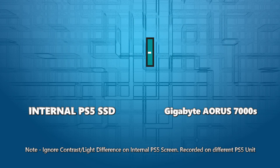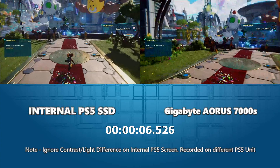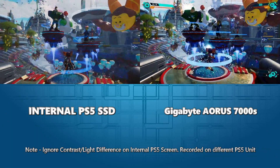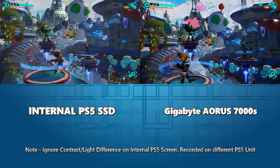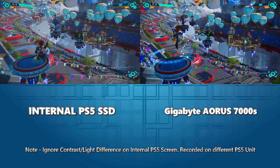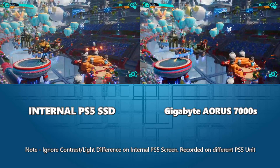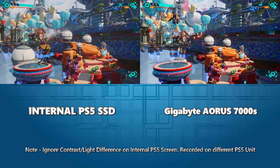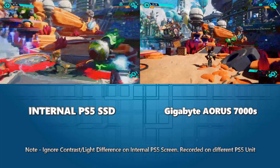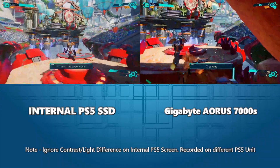Loading side by side at exactly the same time. In other testing, the internal SSD seemingly loaded quicker — I think I got particularly lucky with that original load, so I am inclined to query how those two compare. Going through the transitional effect right now — this area is semi on-rails, but there are still a lot of assets being drawn. This is the full graphical details mode, not the high frame rate mode.